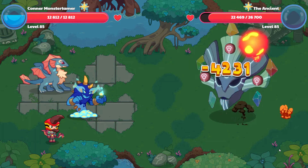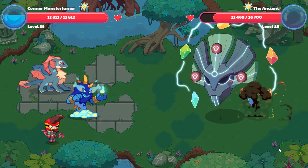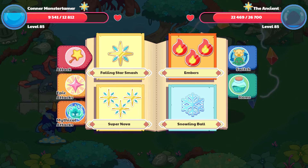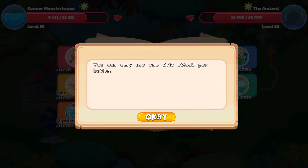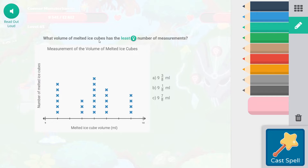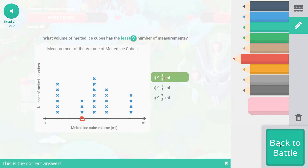We got 4,231 damage. I think I'm going to need to eat some chicken this time. 3,271 — that's not too bad. We can only use one epic, so back to Falling Star Smash. The next question: what volume of melted ice cubes has the least number of measurements, from nine to ten? These are eight equal parts, so these are eighths. The least number of measurements is right here — only three measurements — so the answer is nine and three eighths milliliters.